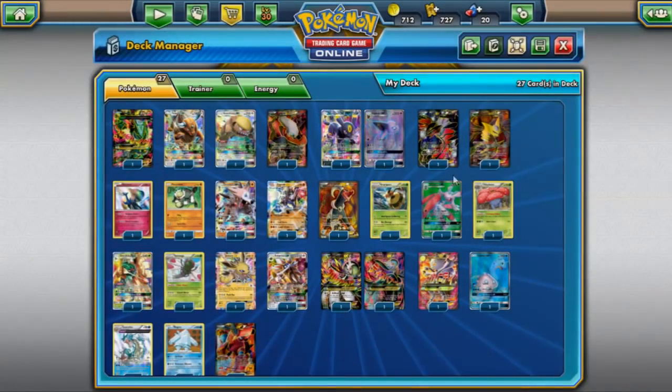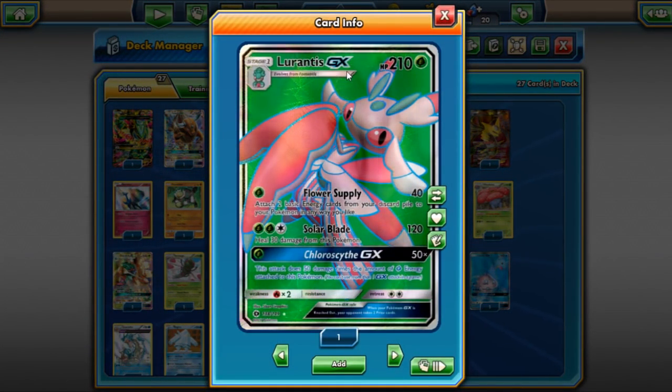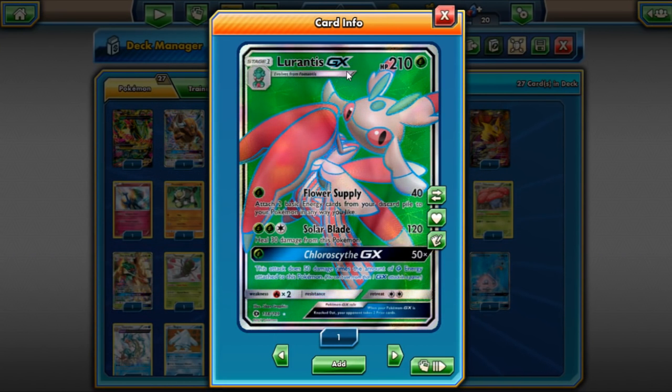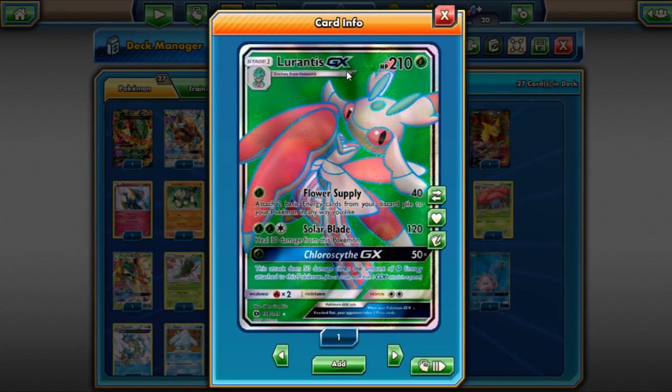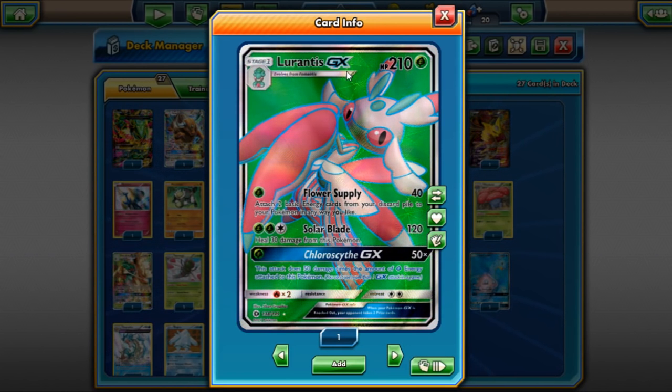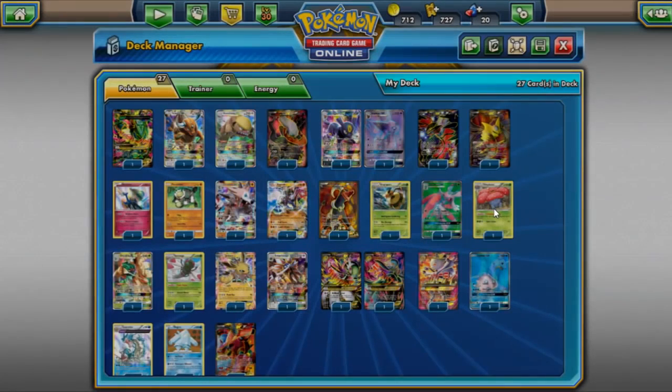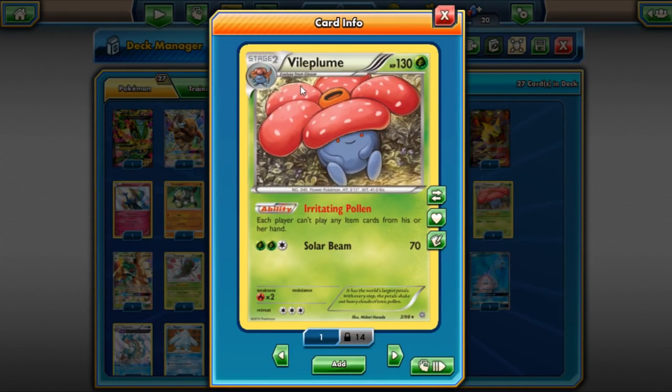Lurantis variants — mainly Lurantis Vileplume and Lurantis Solgaleo — are the top two Lurantis decks right now. Lurantis Solgaleo seems to be the best way to run Lurantis in terms of performance. Lurantis Vileplume is cool but Lurantis Solgaleo just seems like the better option overall.